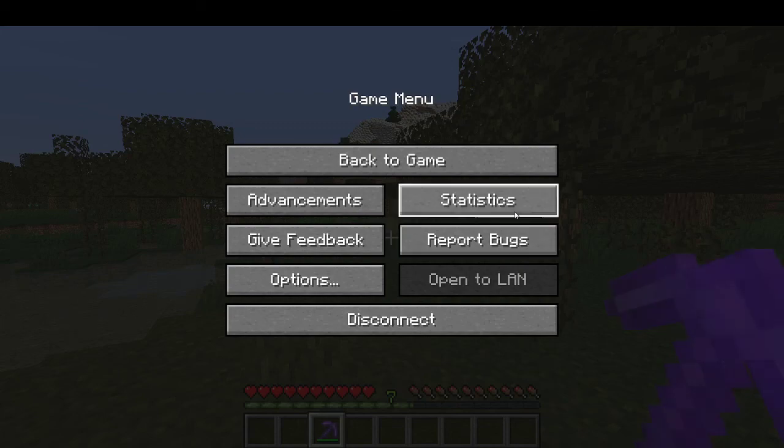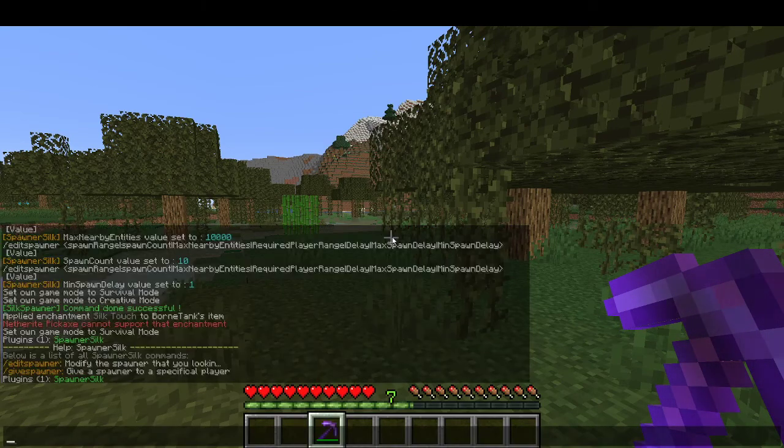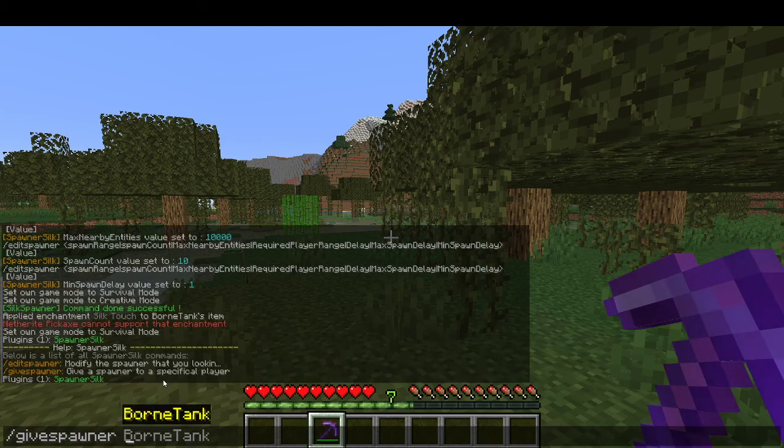Hello guys and welcome back to my channel. Today I'm showcasing this plugin called Spawner Silk. This plugin has two commands: slash give spawner and slash edit spawner. Let's get started with slash give spawner first.